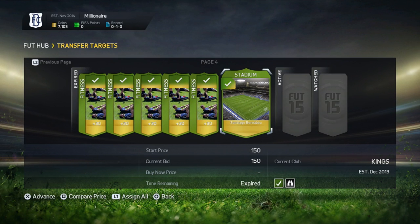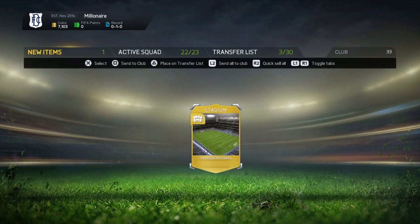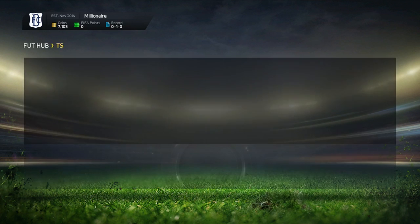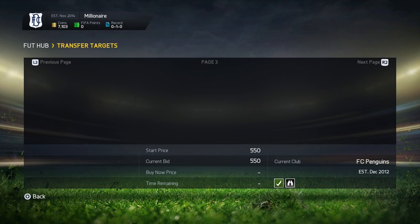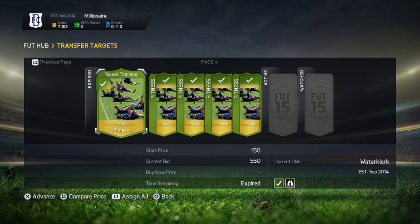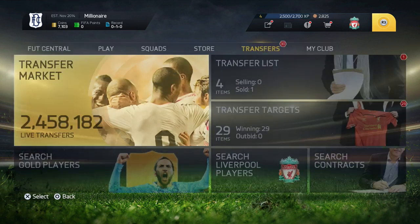So basically what I'll do now is store this Santiago Bernabeu in my club, and when this hype is over and it's calmed down a little bit — I would say in about a week — I would sell it on. Because I picked it up for 150, which is practically nothing, I can sell that on for like 600 to 700 coins in about a week's time. I'm basically going to be making 600 coins on every card.